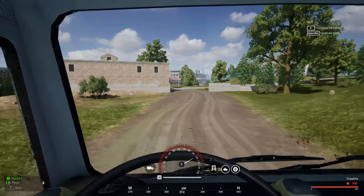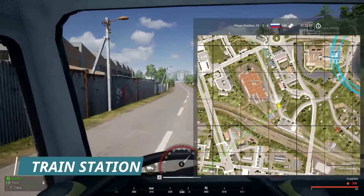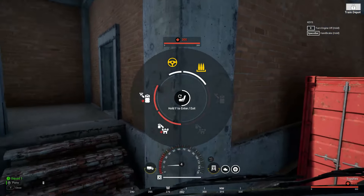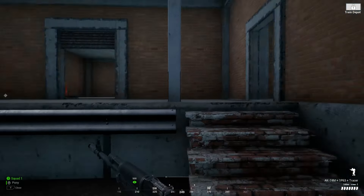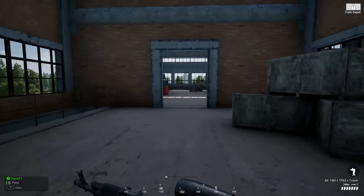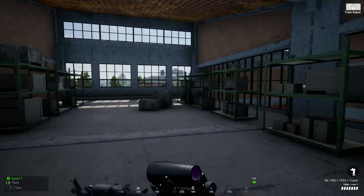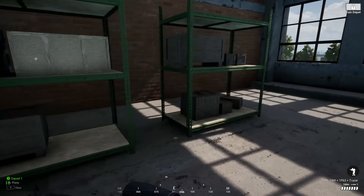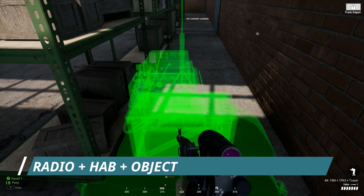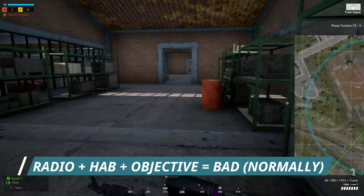Couldn't do a where-to-hab video on Nava without talking about Train Station. I still think that putting the radio next to the hab up the top is the best bet. There's a few other trickier things you could do — that red sea container on the right being one of them, we might come back to that in a second. But for me, the go-to plan would be to get upstairs, get the radio down in the corner near the south window, and get the hab up in front of it. I know we're putting a radio on a hab on an objective, which is the Holy Trinity of Stupid, but in this case I do think it works pretty well.